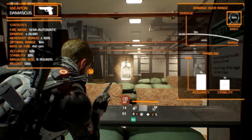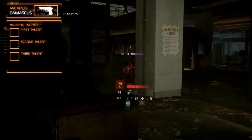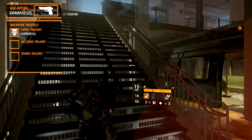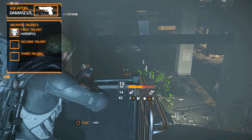Unlike the other high-end sidearms, the named weapon variants have 3 fixed weapon talents. The first weapon talent is Harmful, which increases the chance to apply the bleed status effect by 15% for each hit.